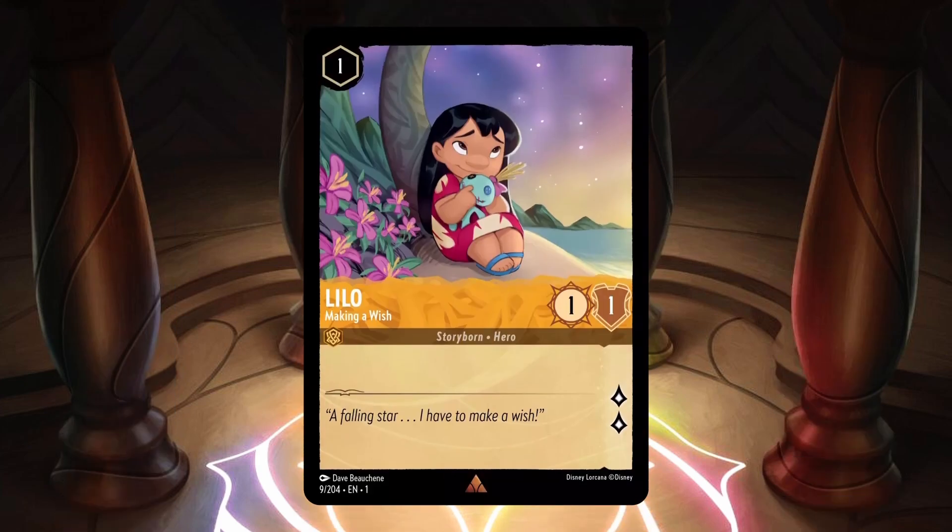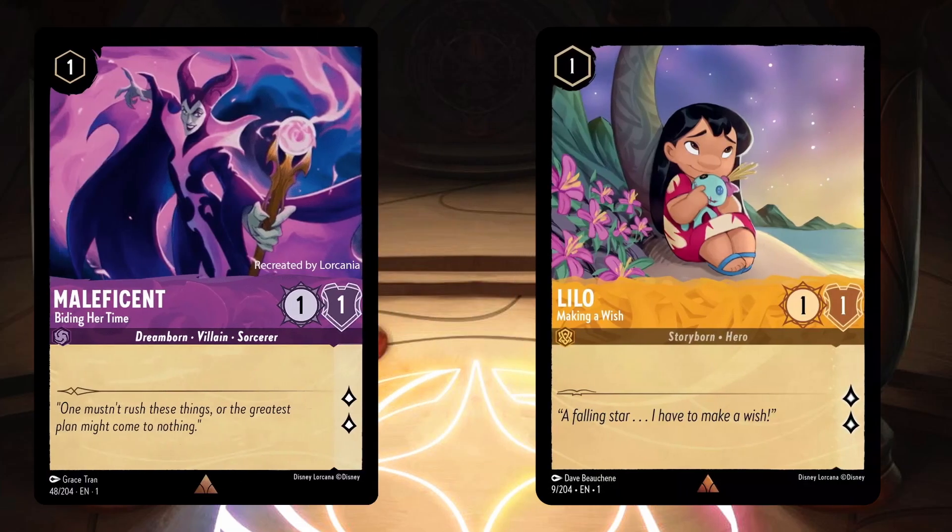Lilo Making a Wish was revealed on Sunday, July 9th, which was a really big surprise because we haven't normally gotten reveals on the weekend. Lilo Making a Wish is an amber, uninkable 1 cost with 1 strength, 1 willpower, and 2 lore. She's a rare vanilla card with the traits Storyborn and Hero.